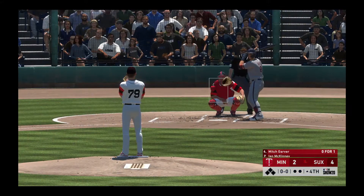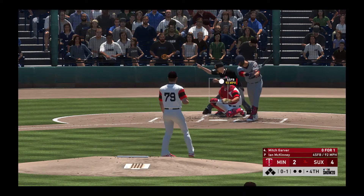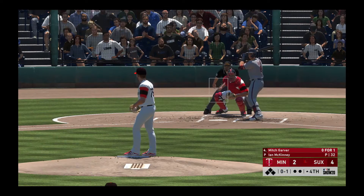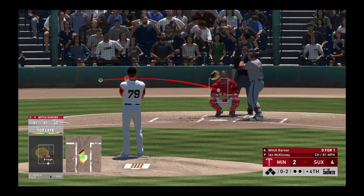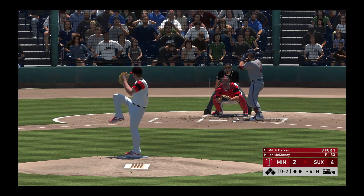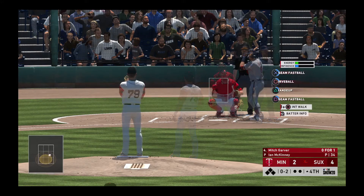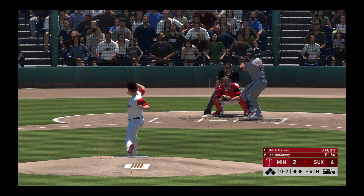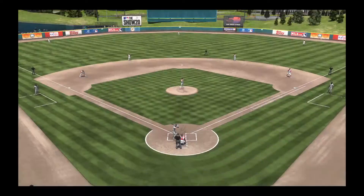So here's the cleanup hitter, Mitch Garver, comes into this at-bat 0 for 1 in the ballgame. First pitch hack in there and that's the first strike. And he's really getting the better of him now, it's strike two, 0-2 count. You can do just about anything you want right now — up, down, in, out, hard, soft. Good time to be a pitcher. Swing and a miss on the fastball and that's the first out.